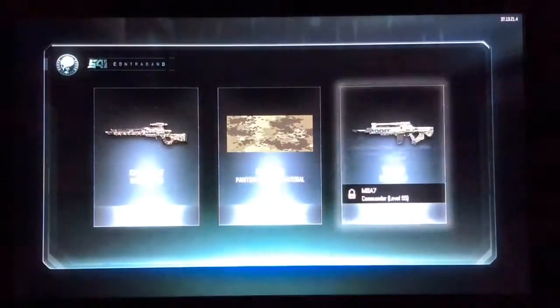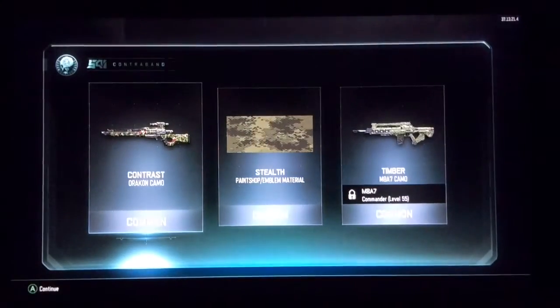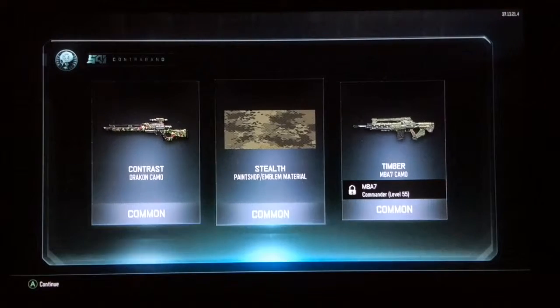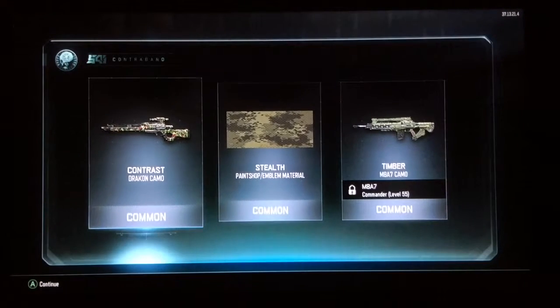What are we gonna get? We got all camo. So that's timber stealth and contract. Let's just move on to the next one because that one kind of sucks — terrible beginning.